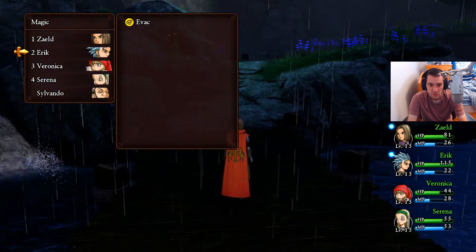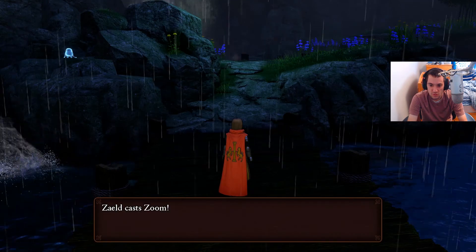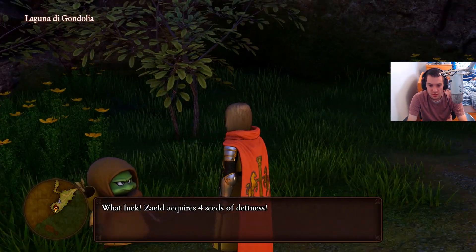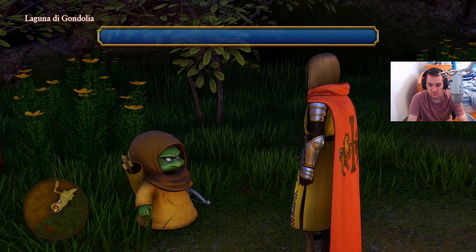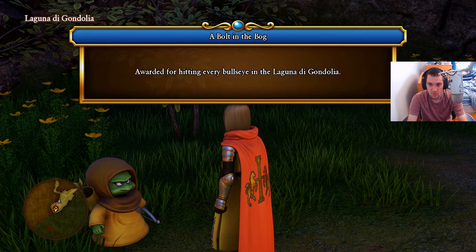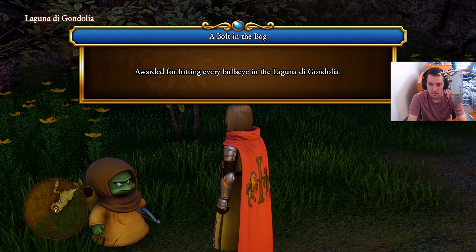Now that we got all five targets, let's zoom right back to the reward, which is the Laguna de Gondolia campsite. We receive four Seeds of Deafness, and we also get a Bolt in the Bog Accolade, awarded for hitting every bullseye in the Laguna de Gondolia region.